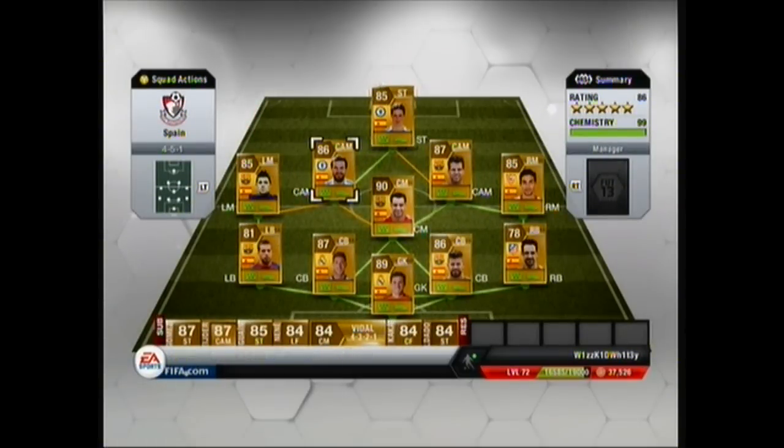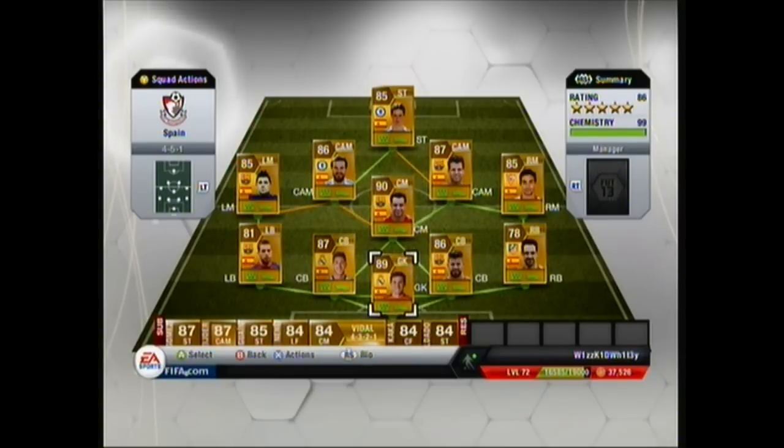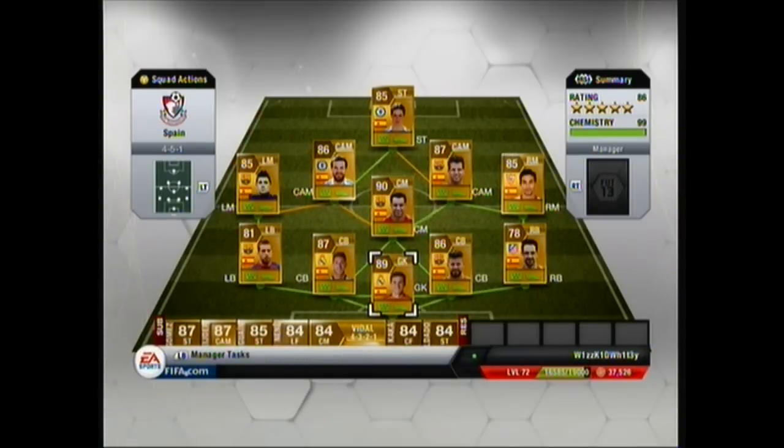So basically that's it. There are a few of these players you can get on form — Team of the Year Casillas, Team of the Year Ramos, on-form Alba, on-form Mata, on-form Fabregas — you can get most of these on form and Team of the Year, but the cost would be pretty large so I just went for this squad. It's got 99 chemistry — you'd get 100 chemistry if you put a Spanish manager in, like Del Bosque. It's an 86 rating overall; the rating would go up if you had higher rated players on the bench, but that doesn't really matter.